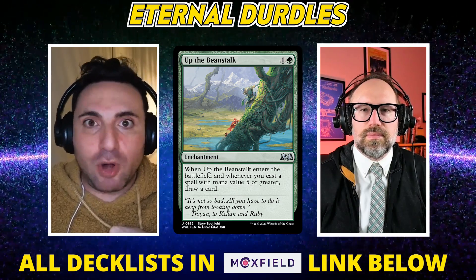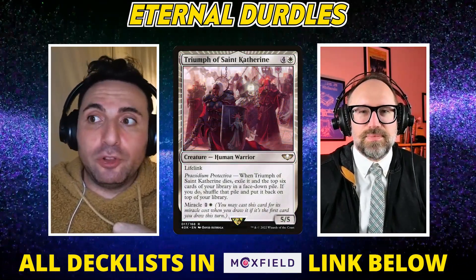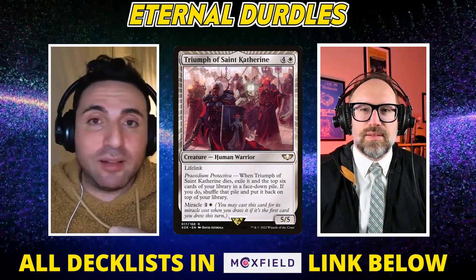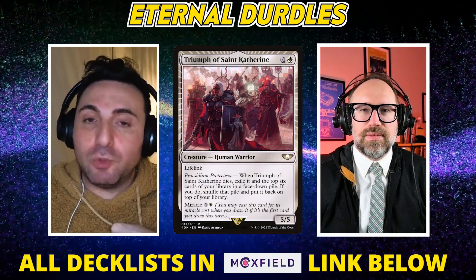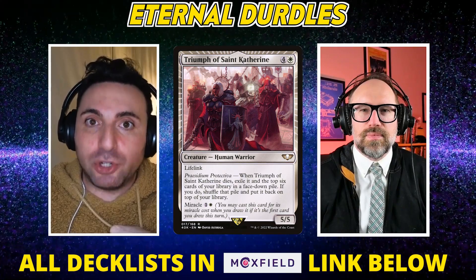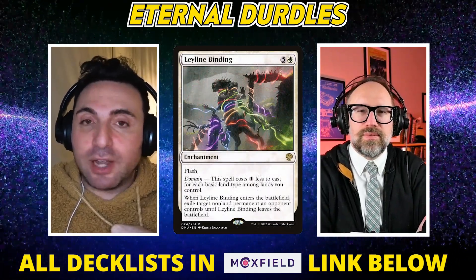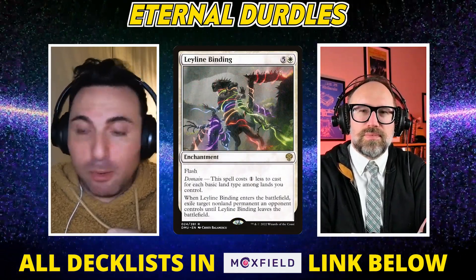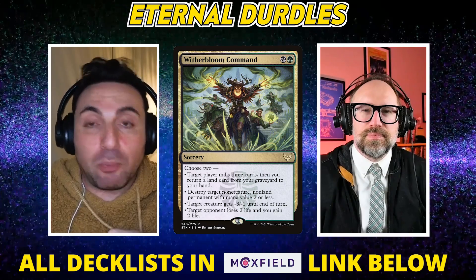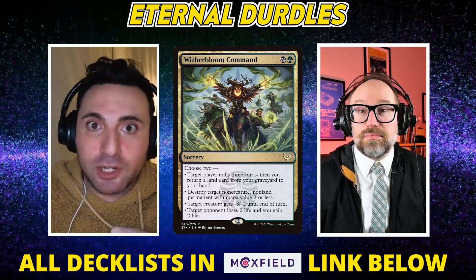If you actually look at the Beanstalk decks — and I know everybody's trying those out now that Triumph of St. Catherine is on MODO — all of their cards are expensive CMCs, but really they're all cheap. Their curve ends at like two: Murktide Regent costs two, Triumph of St. Catherine in the proper board state should cost two, Force of Will is free, Leyline Binding should cost one. Everything else costs one outside of Beanstalk that costs two. The curve does not go higher than two unless you're playing some concession like Narset or another Planeswalker.